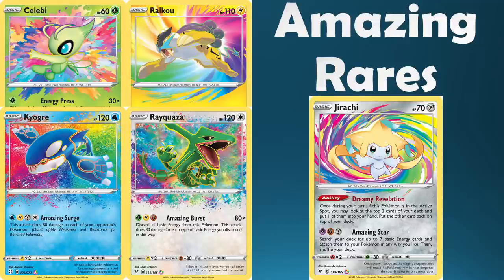Next up we have Amazing Rares — a more modern mechanic where most cards haven't seen much competitive play outside of highlight reel YouTube videos. We go with Jirachi Amazing Rare here. Jirachi is a really iconic Pokemon for collectors and features some of the better Amazing Rare artwork. It also has a slight edge over the others in terms of hope for playability — Dreamy Revelation could see use some day. So Jirachi takes the Amazing Rares slot.